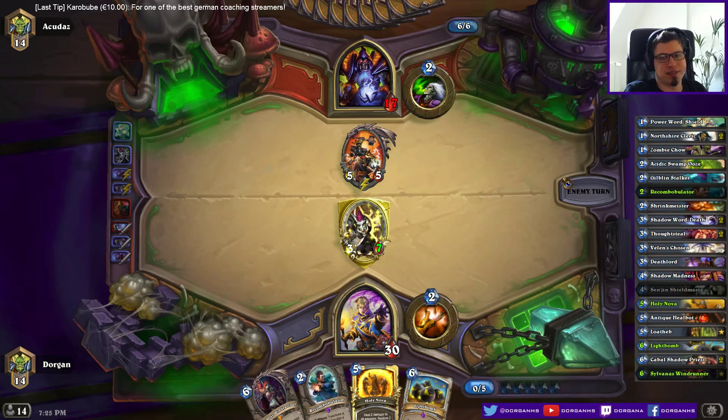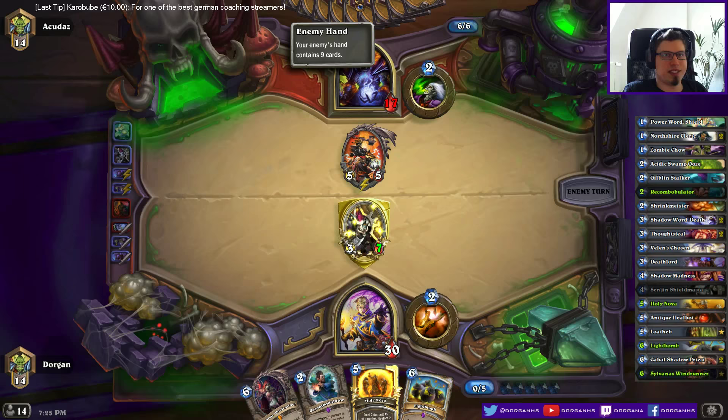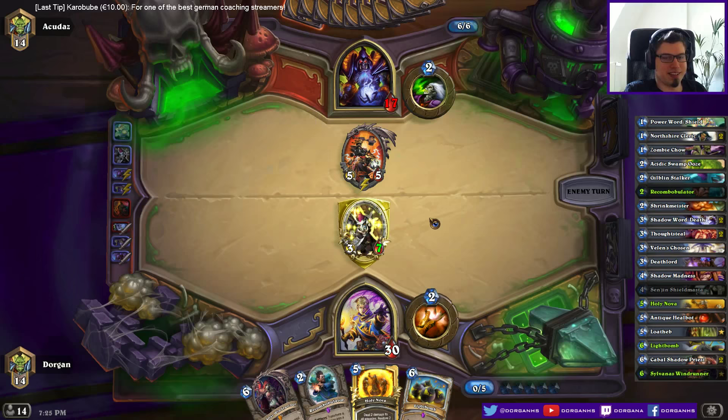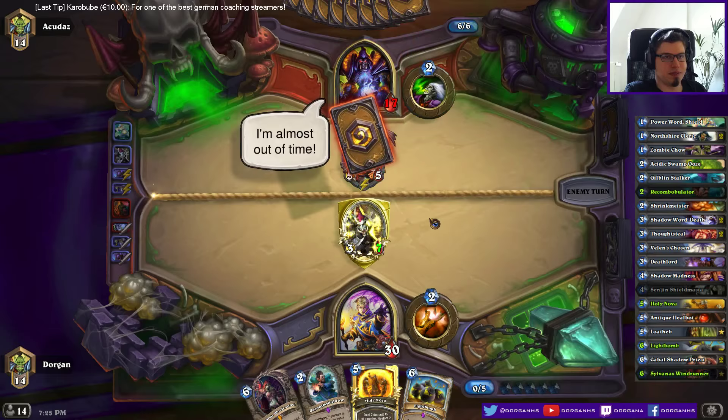Maybe Sylvanas and Light Bomb can do some stuff, but I doubt it. He hit a discount on 8 cards, gets another one this turn. He's just overwhelmed by all the cheap mana options he has in his hand. Can you imagine? I'm almost out of time.